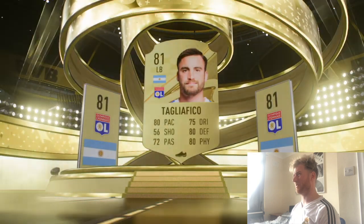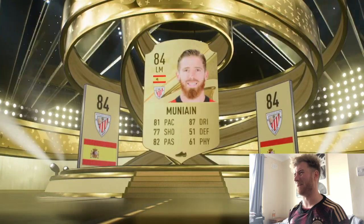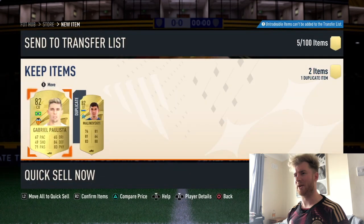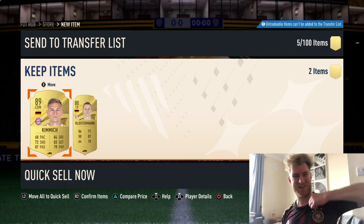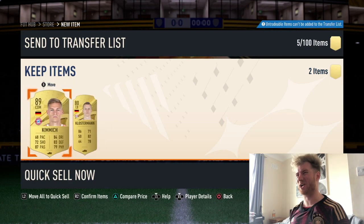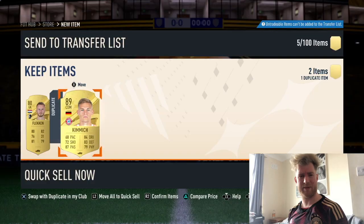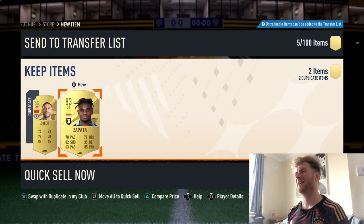The last of the first 50 — not been too good. First 50 granted us three walkouts and a duplicate Taglafico to end. Pack 51 kicks off the second 50 with Spanish left-mid Muniain, then Kunde, Abraham, and Nunez — a 84 and 82, not too bad. Hoiberg duplicate, Carvajal, Ozymen, David Silva, Paulista, Lopez — then first walkout of the second 50: Joshua Kimmich, very nice, with the German kit too.